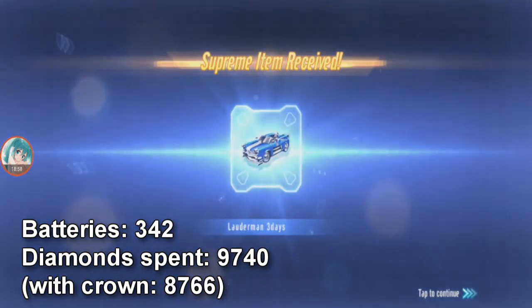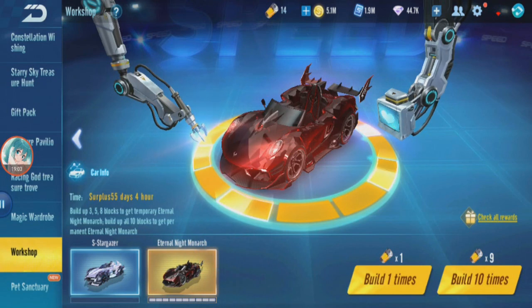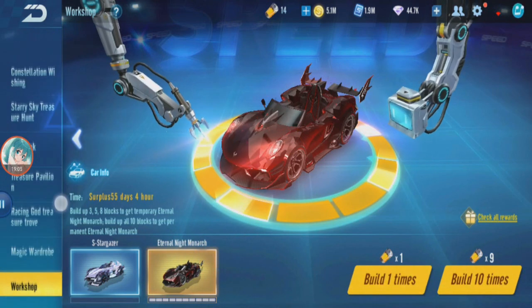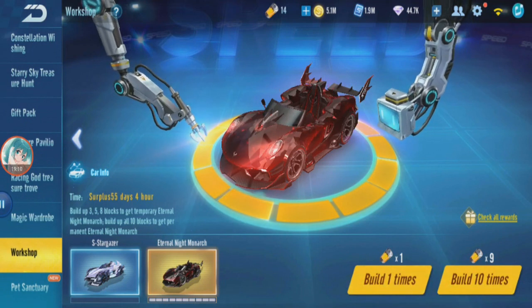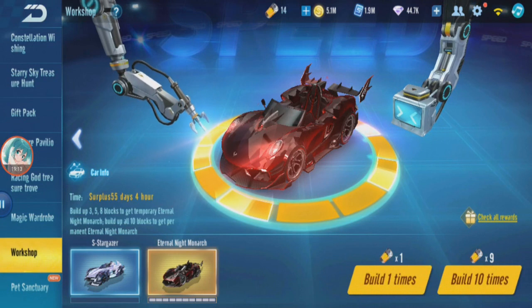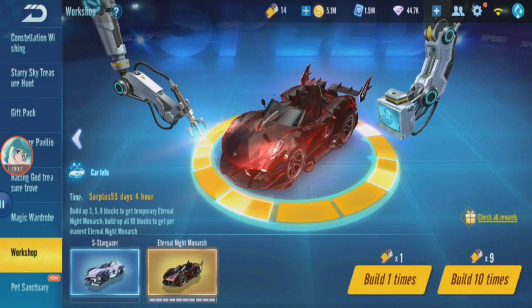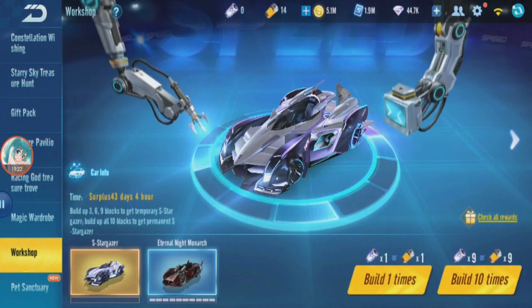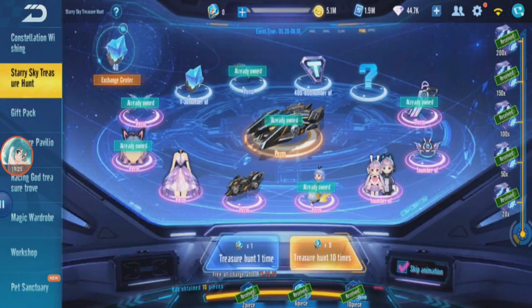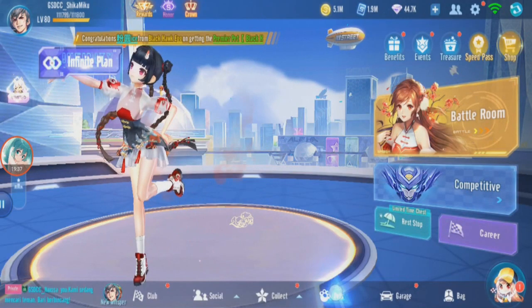Alright, I think that would be it for this video. That's all I can gacha for now — the ones that I want. The next one I want will be the magic wardrobes — it's the Polaris Mira magic wardrobes. That's the next one I want to do, it's not here yet. So yeah, that would be the next gacha I'll do. So we gacha Eternal Night Monarch, we gacha Sirius, we gacha the pet, and we also did Black Hawk — Black Hawk was just voucher.